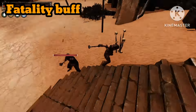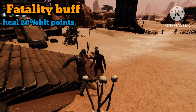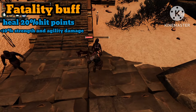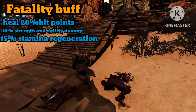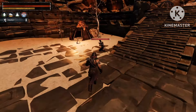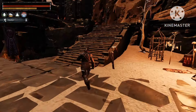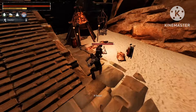Every time you perform a fatality you get 20% of your hit points back. You also get a bonus 10% damage to all strength and agility weapons you have, and also your stamina regeneration increases by 15%. This buff is very very useful when you're facing lots of NPCs, especially when you're looking for some good worker falls and you have to clear out large amounts of NPCs.